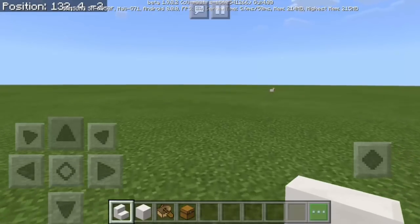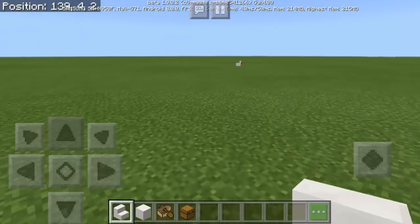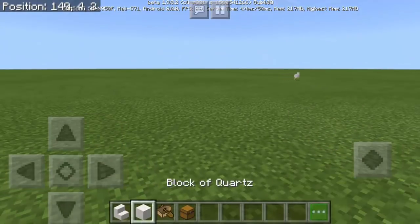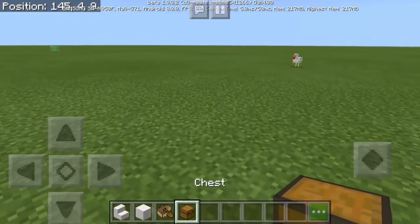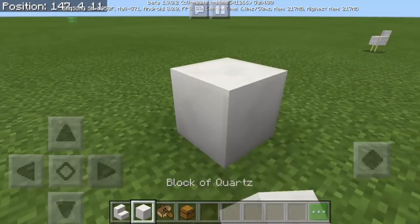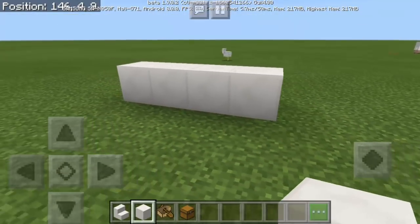So to make a mini chest, we're gonna need the following items: quartz stairs, block of quartz, boat, and of course a chest.